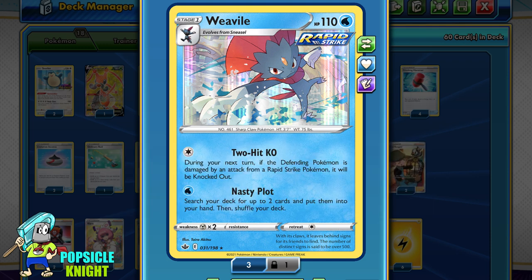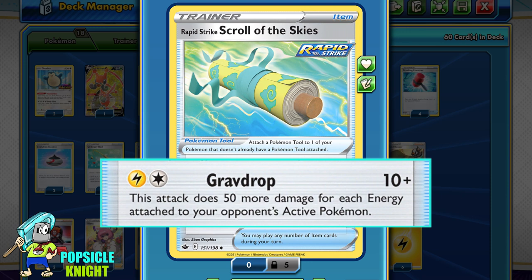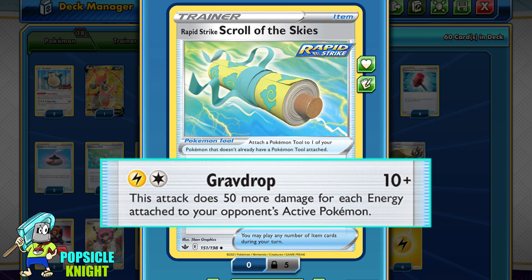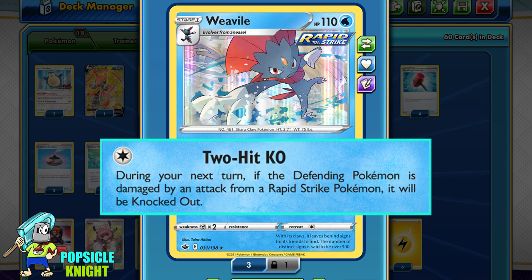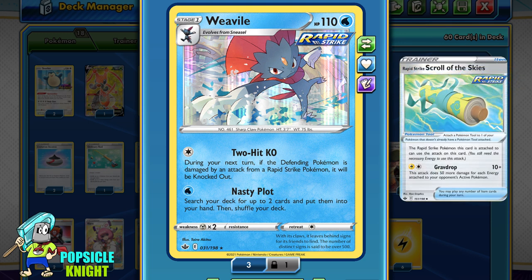There is a way for Weavile to actually attack and do damage, and this is with the help of Rapid Strike Scroll of the Skies, which is also new in the Chilling Rain set. It allows your Rapid Strike Pokemon to use the attack Grav Drop. For one Lightning Energy and one Colorless, it will do 10 plus damage and an additional 50 more for each energy attached to your opponent's active Pokemon. We are using mostly Lightning Energy in this deck so we can fulfill this attack cost easily, and for just two energies this attack can be very powerful.